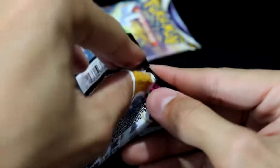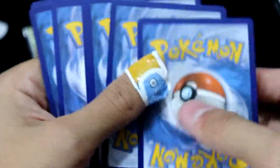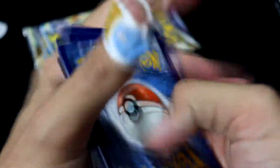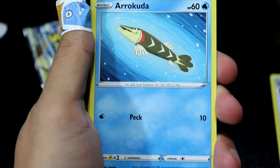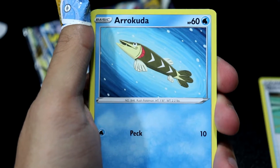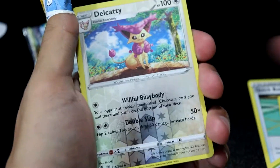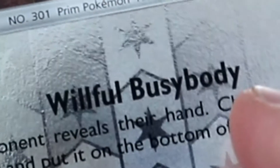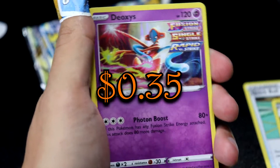We're going to do the Fusion Strike next. Here's the code card — let me know if anybody who uses the code cards gets anything better than I am, because right now it ain't looking too hot. We have a Quick Ball, a Sharpedo, a Heliolisk, a Goomy, an Arrokuda out of the water — poor guy. We have a Snubble, a Geodude, a Sizzlipede, a Dokkatler reverse. And then we have a Deoxys Holo.